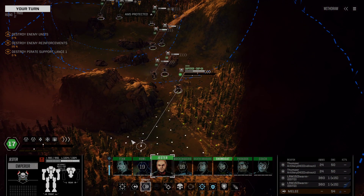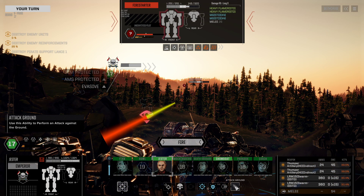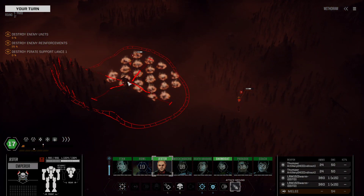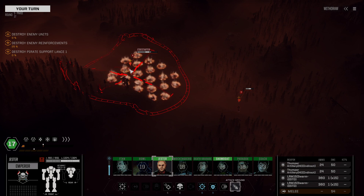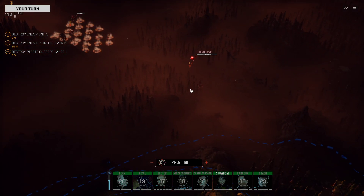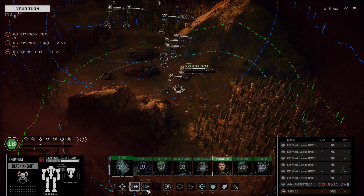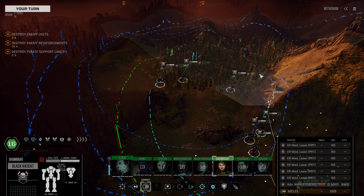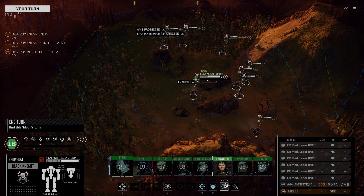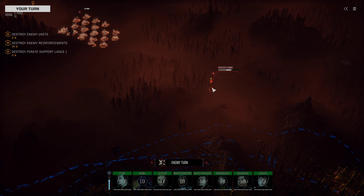No good shot, unfortunately — I will attack ground. I don't want to kill the Rapier right now because the Rapier is carrying a pirate laser AMS, which is the best AMS in the game. Incredibly hot, but it is bar none the best AMS in the game. I've got to get my hands on that, and the only way to do that is to light him on fire and hopefully blow him apart from the side that does not have the pirate laser AMS. But I don't know which side that is because I don't run into Rapiers often enough.